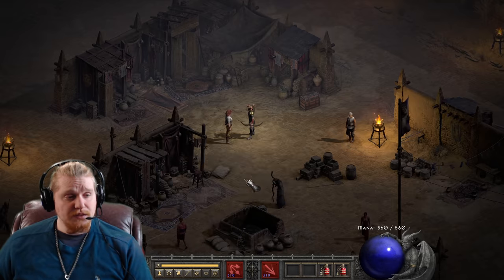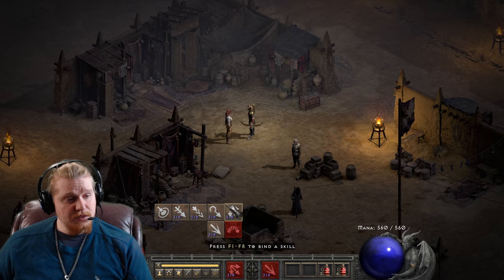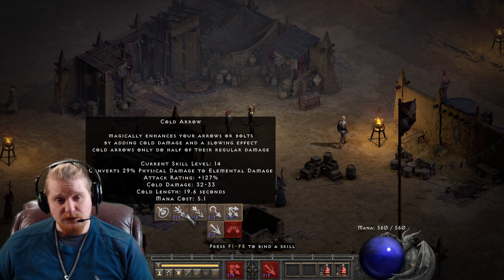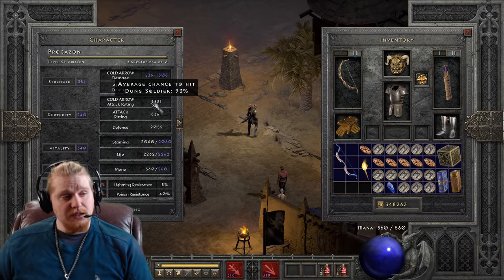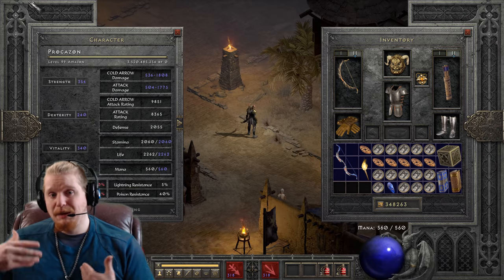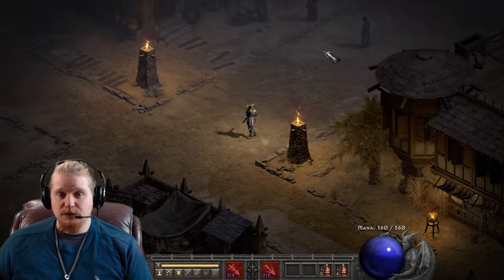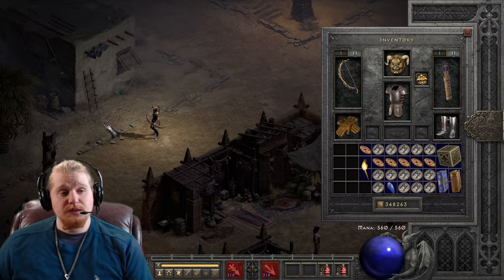If we put on Langer Briser, Langer Briser has 4,855 attack rating with no bonus to attack rating. And when we go over to Bloodraven's Charge, we've got 8,365. We can beef that up a little further when we fire the regular arrow for the exploding bolts. If we swap to Cold Arrow — which is 127%, very close to the 128% that Exploding Arrow has — it's 9,851 attack rating with basically the basic attack on this bow, which is pretty sweet.